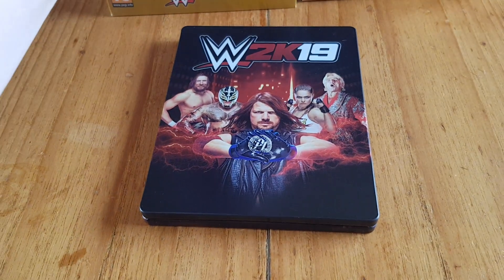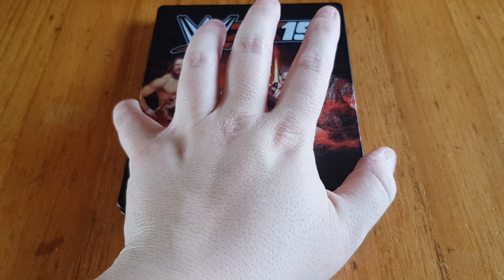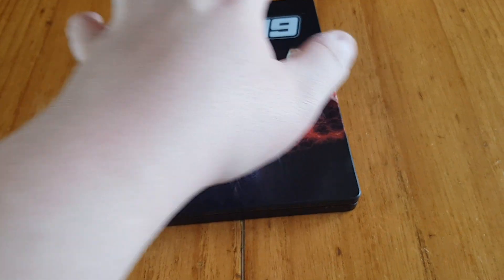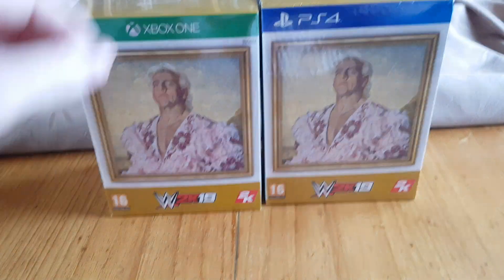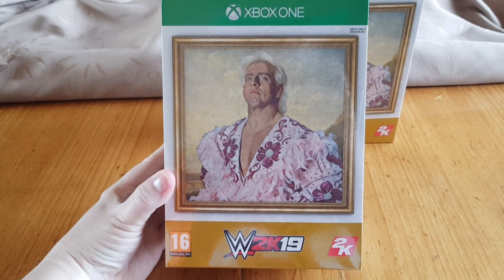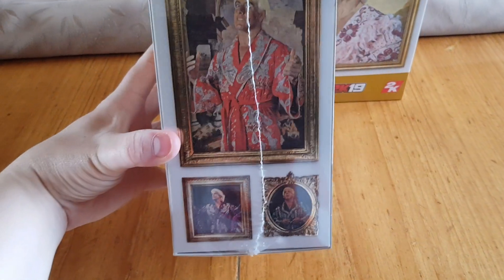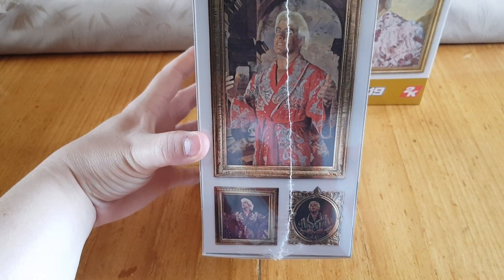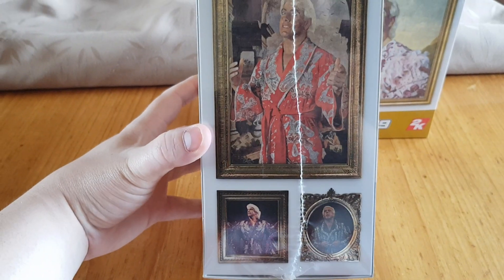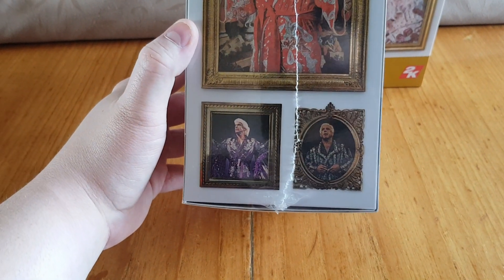I wish they actually put the game in the steel book in the box. I bought Forza Horizon 4 the Ultimate Edition as well — that was already in the steel book over a slip case, and I think they're doing the same for Red Dead when I pick it up. I'll turn this one around because that one's already open. So you've got Rick Flair in one of his classic pink robes, and on the side you've got more pictures of Rick Flair — his red robe, his purple robe, which I think is from one of the early WCW events.